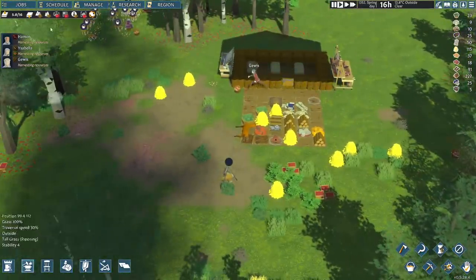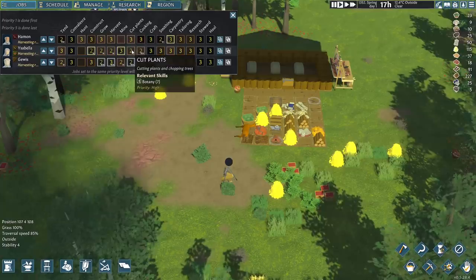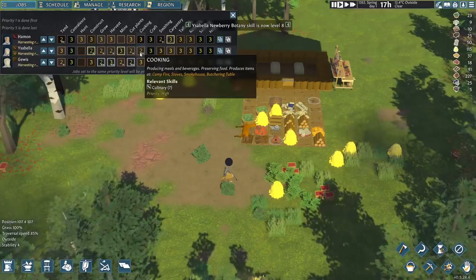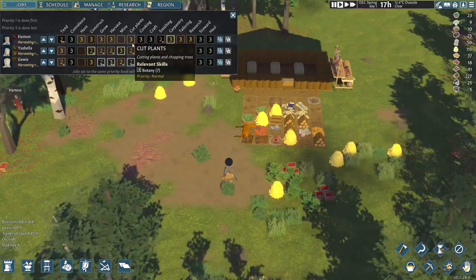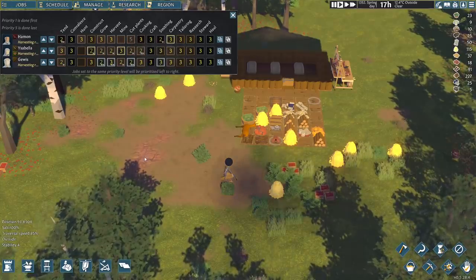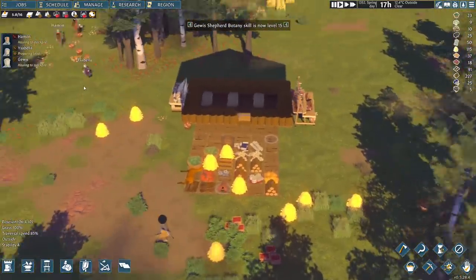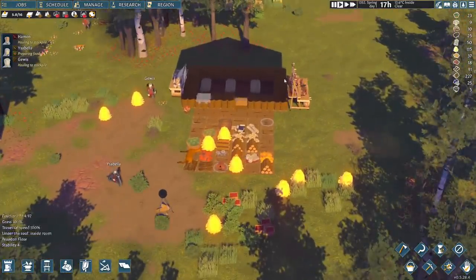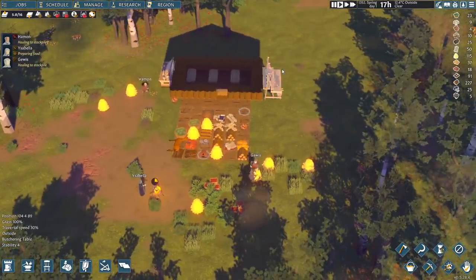Maybe I should go and bring down Isabella's cut plant priority so she'd start cooking instead. The problem with Hammond is he really doesn't have a lot of key skills over here. Maybe I'll bring down his cut plants so he can default to a few other things. There we go — Isabella is actually starting to prepare food, and Hammond is going to do some hauling for us, which sounds great. Something just went up — was it botany that went up to level 15? I like the on-screen pop-ups over here.